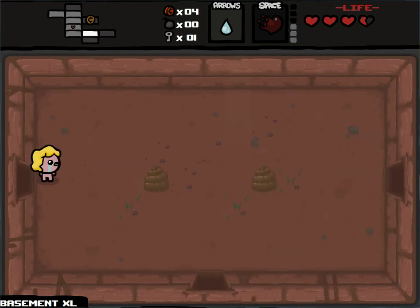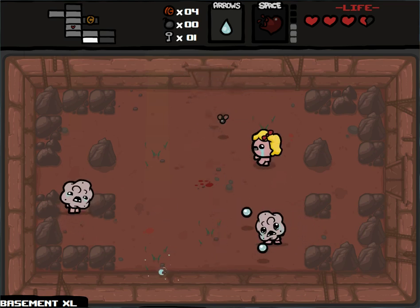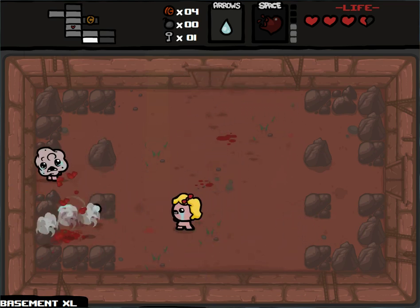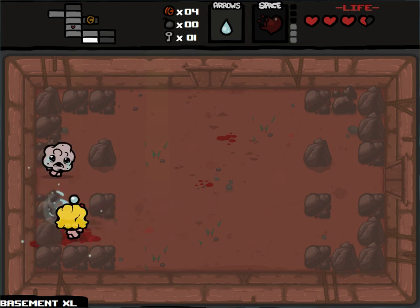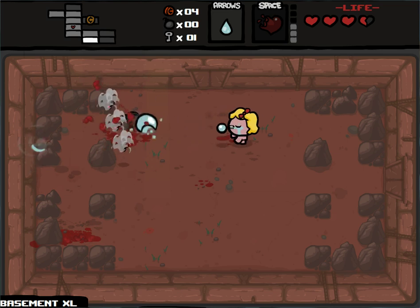A Tinted Rock is why I want the bomb, but one key means I can access one of the two item rooms. We're on Basement XL, which means there are two item rooms, one shop, two bosses, and twice as many rooms as normal. It also counts as both Basement 1 and Basement 2, so once I complete this floor, I will head straight to the Caves.